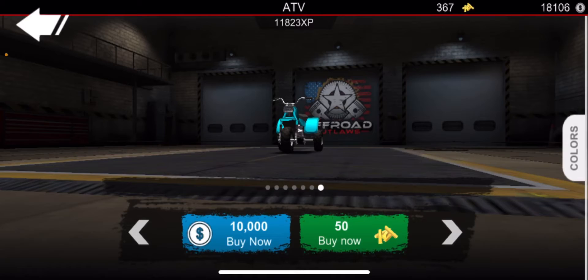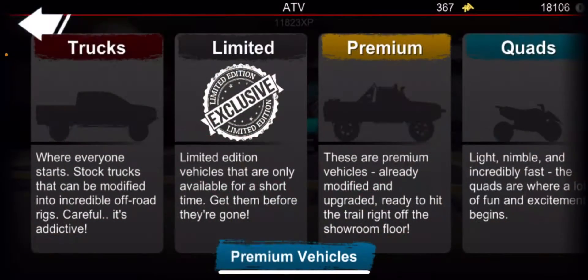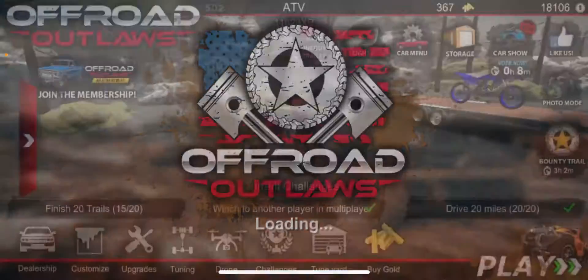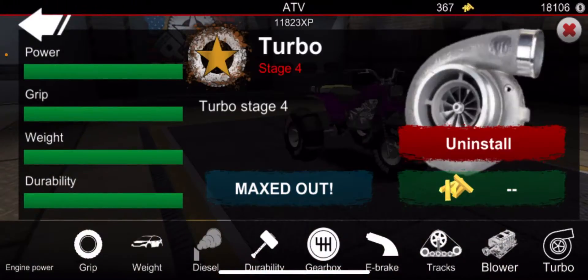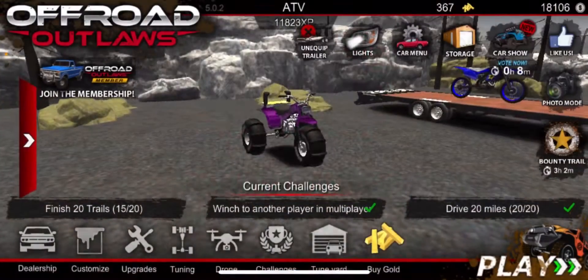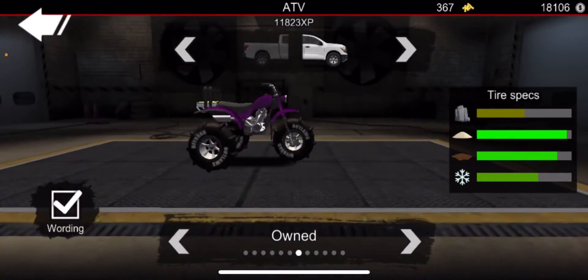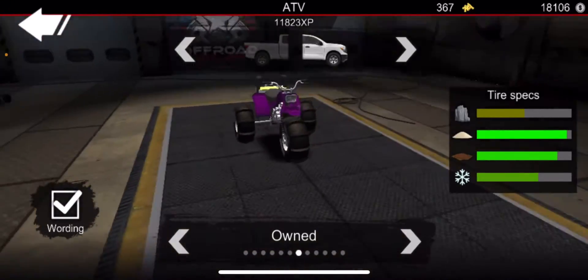I think it's 10 grand. It's got max speed upgrades, turbo, and everything. It's got the sand dune type tires which you'll see on dune buggies and stuff all the time.